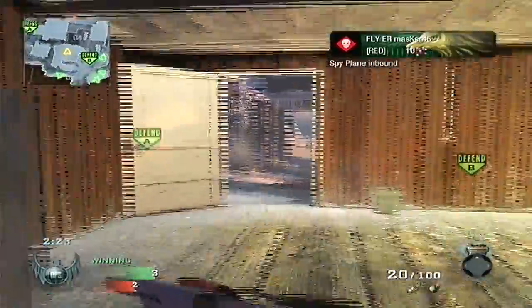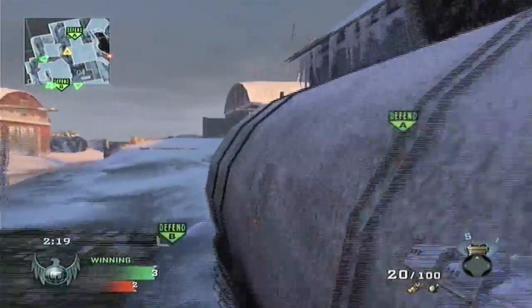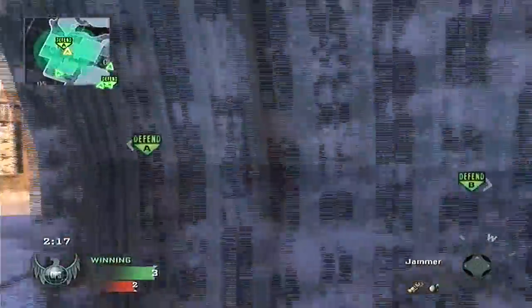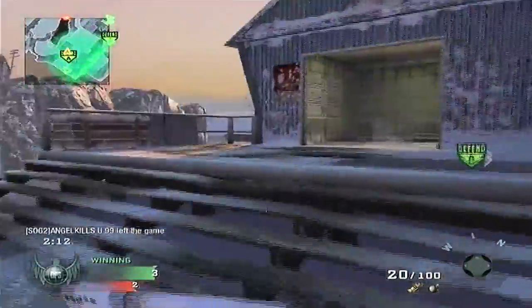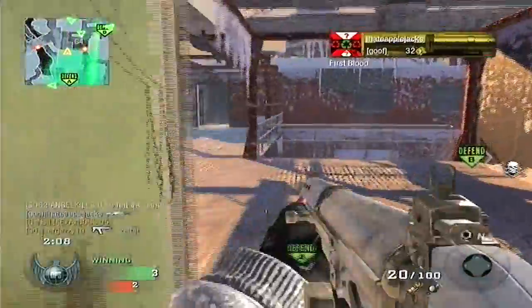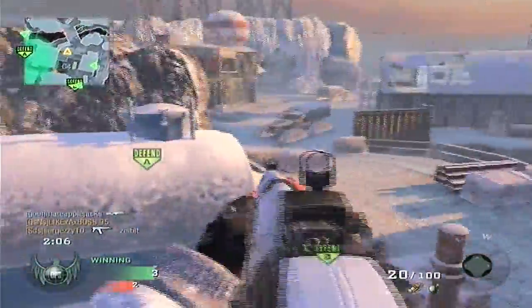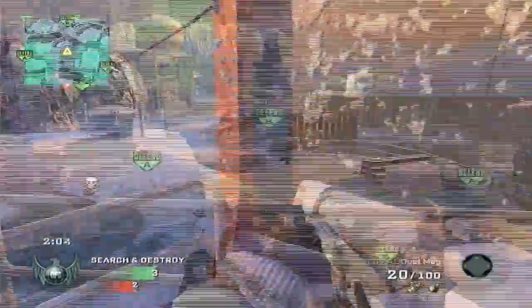We're still on defense. I get meso — I knifed that. I go back to A because I know it's a highly trafficked spot in this game. I throw another jammer down, but that was a terrible jammer placement. You want to usually use the jammer when you're next to a place you know has equipment.